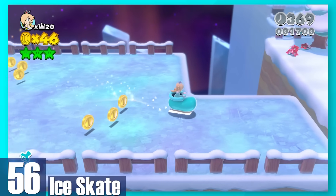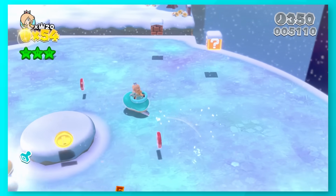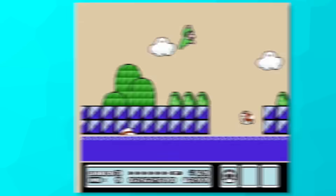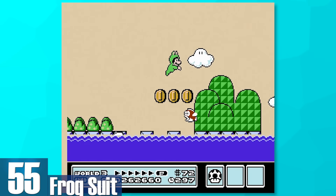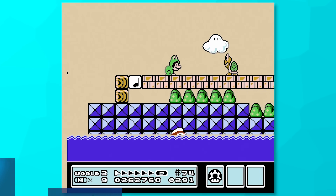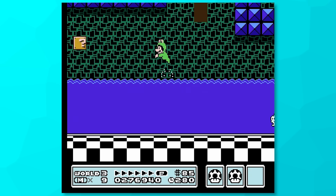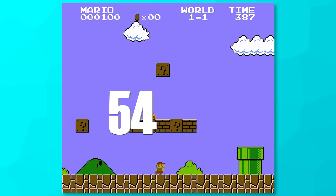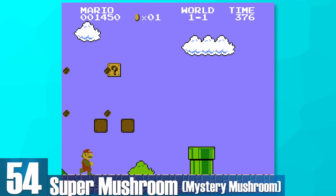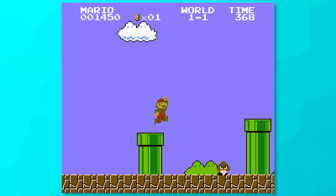56: Ice Skate. You hop into one giant skate and can move across the ice slightly easier and faster. The big issue is you can't slow down at all, and you'll lose the skate when you run into something like a wall. 55: Frog Suit. This one is infamous for being horrible, and it kind of is on land since hopping around is extremely awkward and slow, but swimming with this on is pretty fantastic — you move a lot faster and just more fluidly. 54: Super Mushroom. It feels weird to have this one so low on the list, but all it does is make you grow in size and you can take an extra hit. You can also break through most blocks, but it doesn't do much beyond that.